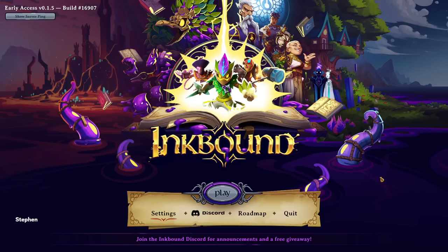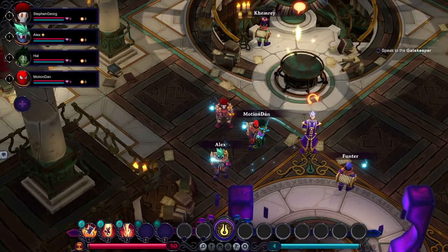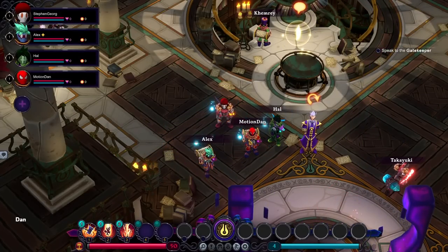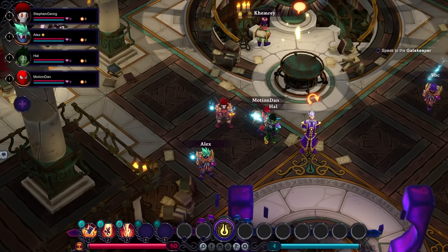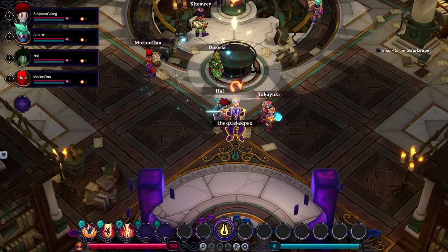Today I'm joined with Alex, Dan, and Hal, and we're going to jump into the world of Inkbound. It's a cooperative turn-based roguelike, and I'm curious to find out what that means. Where is everybody? I want to see what everyone made. The character customization is great — Dan made Spooderman! Dan and Alex are both the magic user, Hal is the nature user, and I'm the lava user.